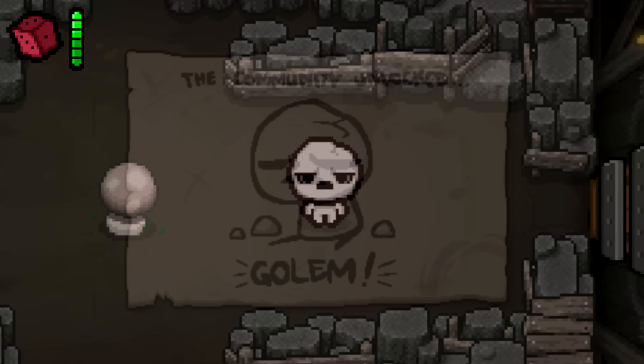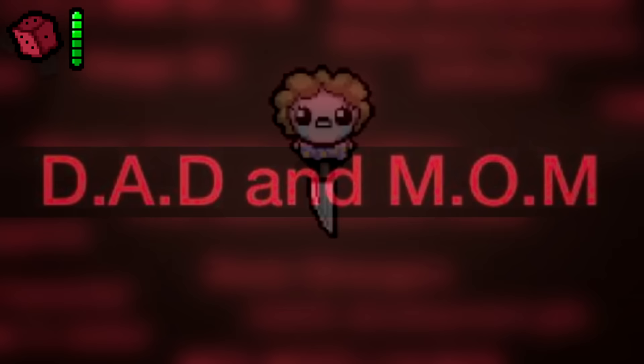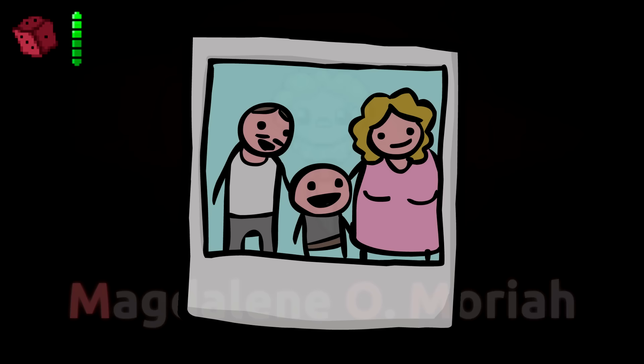Dad and Mom. Mom's full name is Magdalene O. Moria, which spells out MOM as the initials. As for what the initials for Dad are, nothing has been confirmed as far as the initials being a pseudonym for Isaac's Dad.